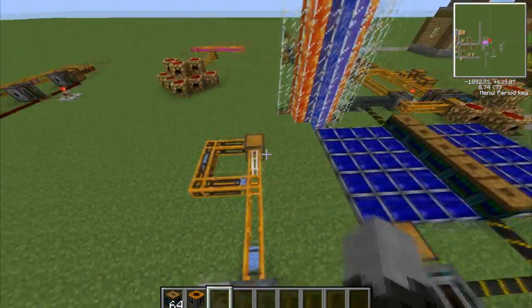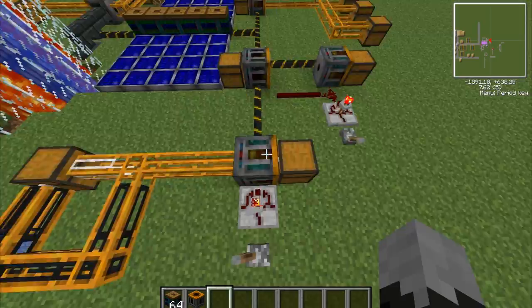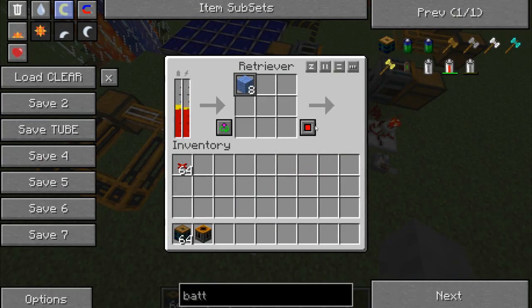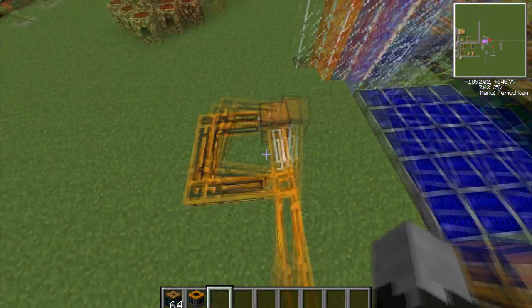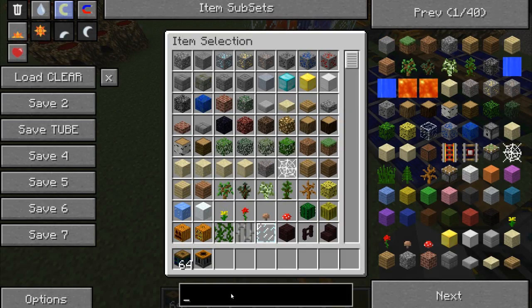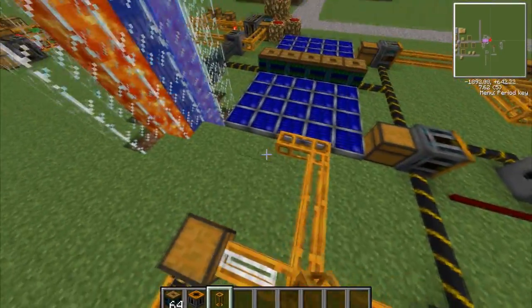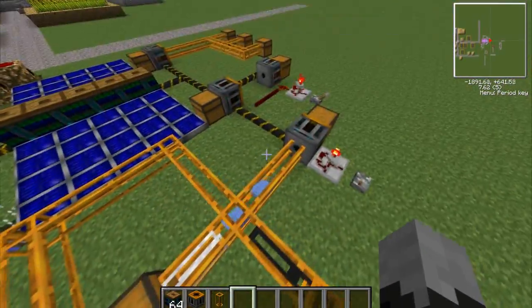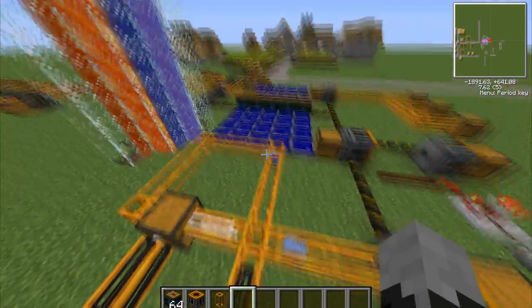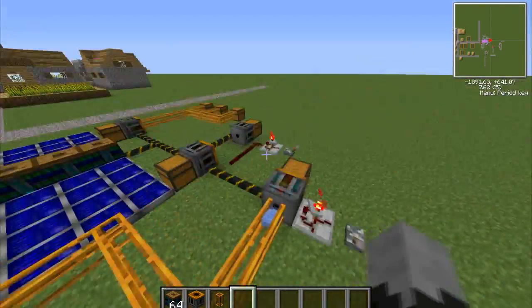I can make it so it's white or blue, but if I change it to red it doesn't work — it doesn't pull it out. That's because there's no red tube. I'm going to stick a few tubes down for the exceptions. As you can see, the red goes down the non-colored path and everything else goes down the quickest path.